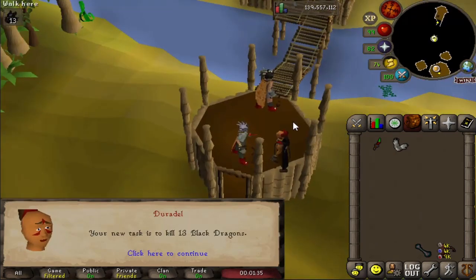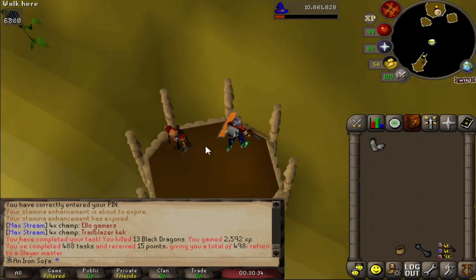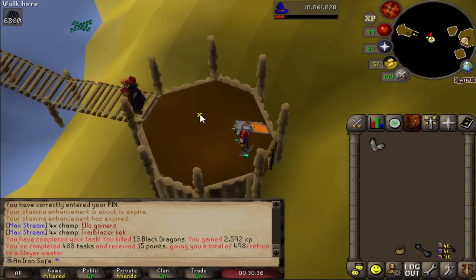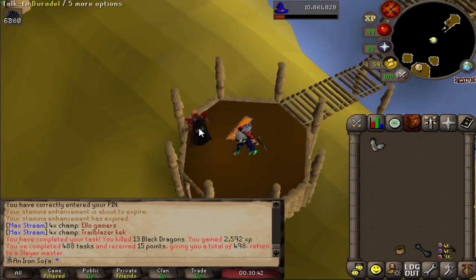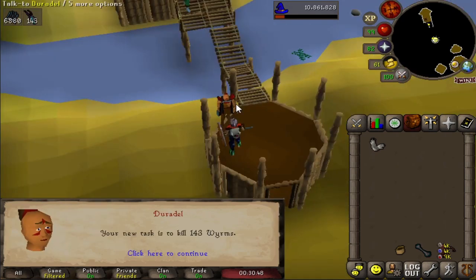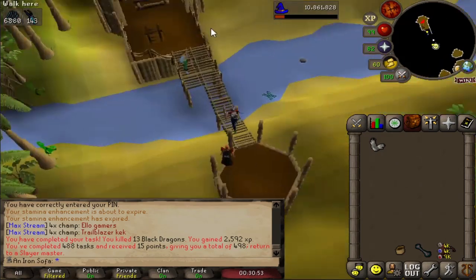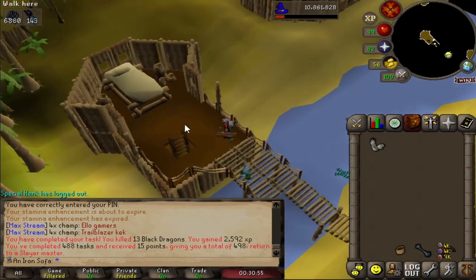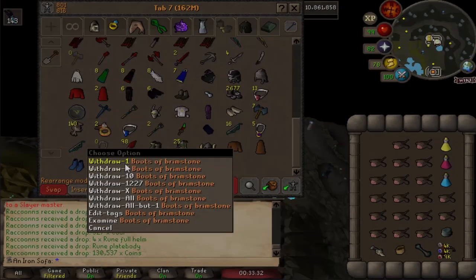Black dragons - we can do that. We ended up killing actual big black dragons rather than babies, just to get a chance at the visage, but unfortunately we didn't get any luck. Let's get another task - 143 worms, which are really iconic. I've got enough points to skip but I like to keep over a thousand points, so we'll just blowpipe those - they're pretty easy.